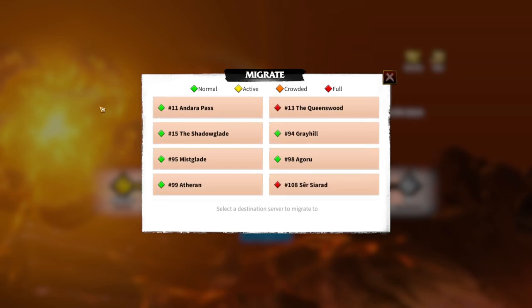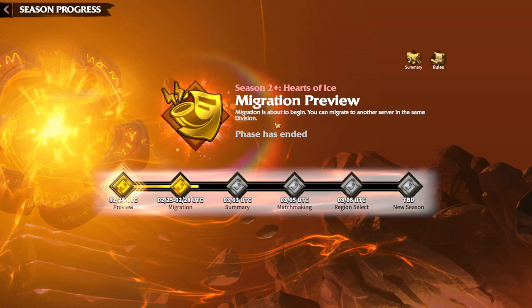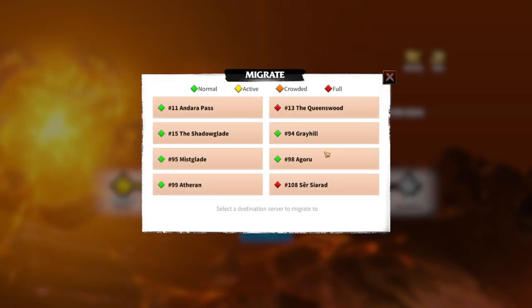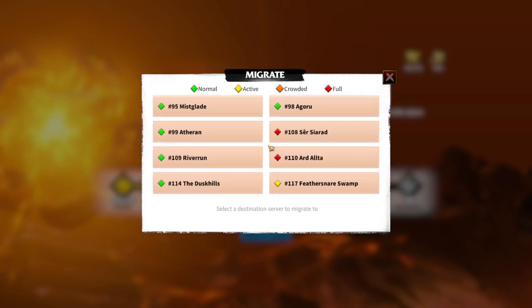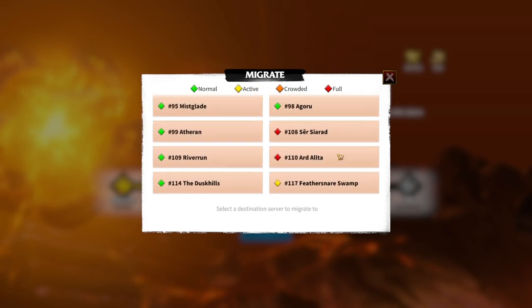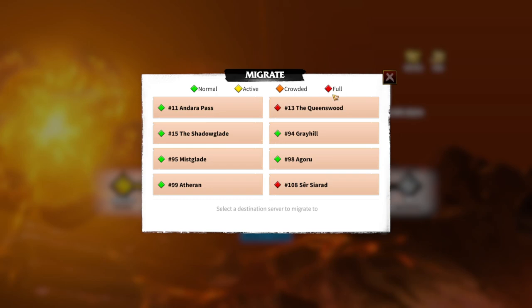Whenever you have 5000 gems, you need to wait for the migration page. At first it will show a preview — 'migration is about to begin, you can migrate to another server in the same division.' When migration starts, you click the migration button and choose which kingdom you want to move to. Green means a normal amount of people, not crowded. Active means some alliances are already changing to that server. Crowded and full — whenever you see a red dot, it means the kingdom is full and you won't be able to migrate there.